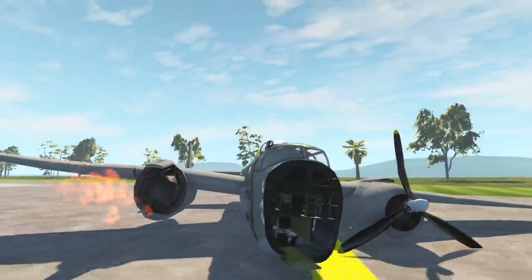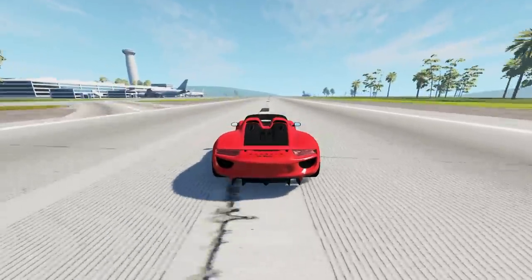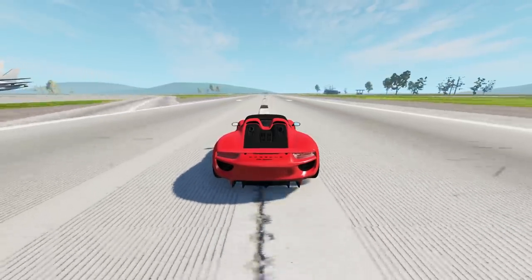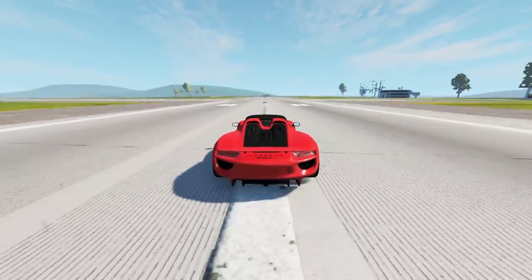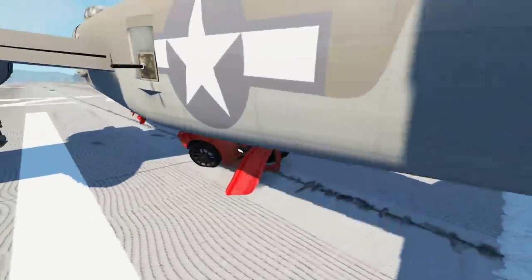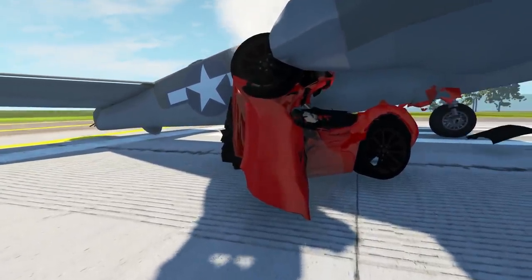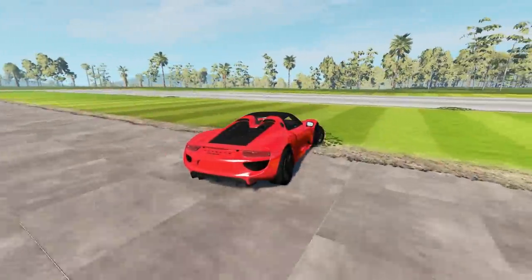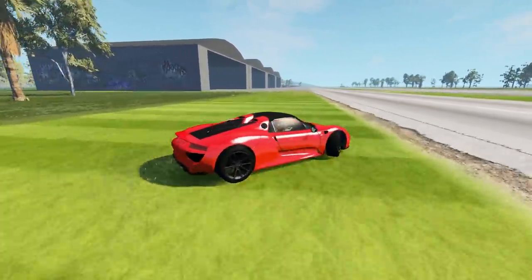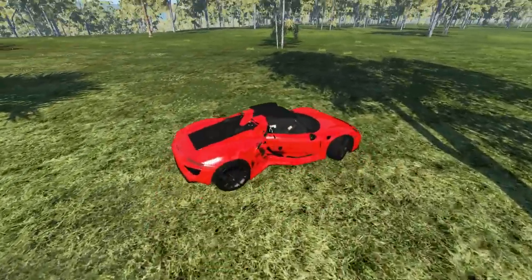What if it's the other way around — the supercar hitting the plane? Let's see what happens. Maybe we can take the front wheel off. Here we go — impact! We took it off clean! But I've been folded very badly. On that note, I'm going to end this one right here. There's another video on the top right — make sure you click that. Don't forget to comment, like and subscribe, and I'll hopefully see you in that video. Goodbye!